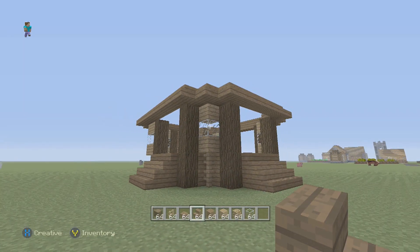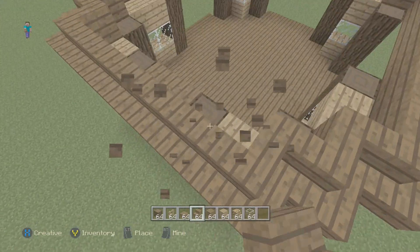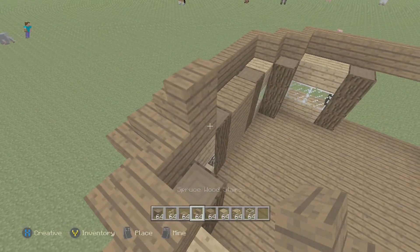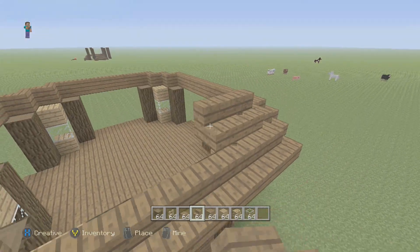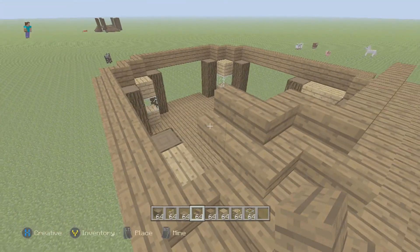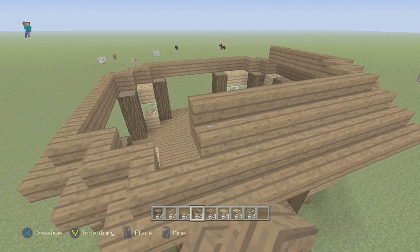This is what it should look like if you have the stairs placed right. Then from any block go up one and do the same thing with the stairs. Just go across with the stairs and then do the same kind of diagonal pattern without going over the first layer of stairs, but not being able to see inside the building. Just do that and I'll be back once I'm done.